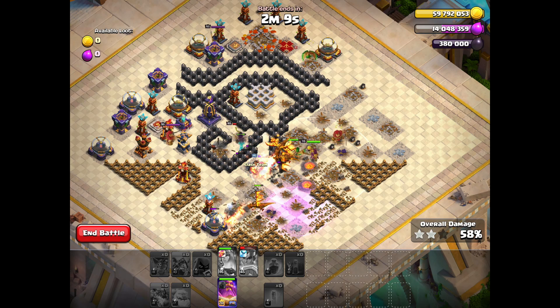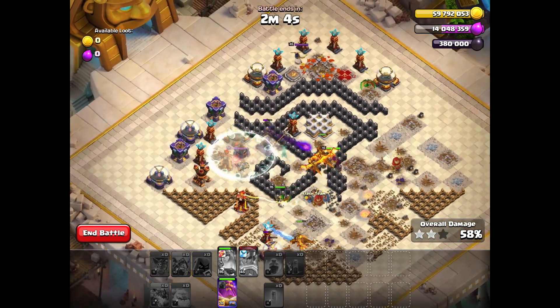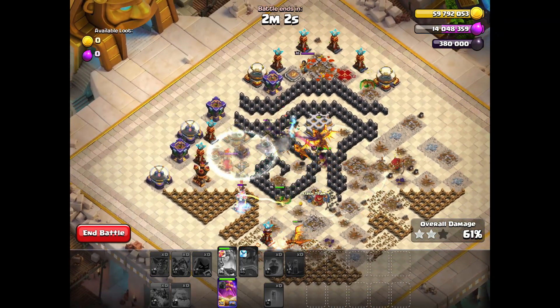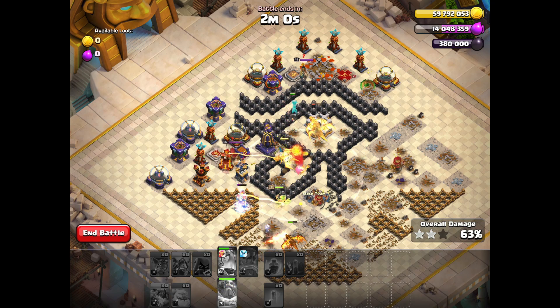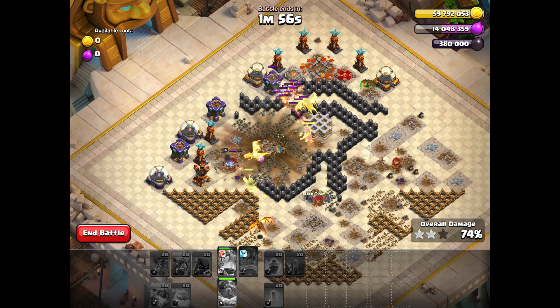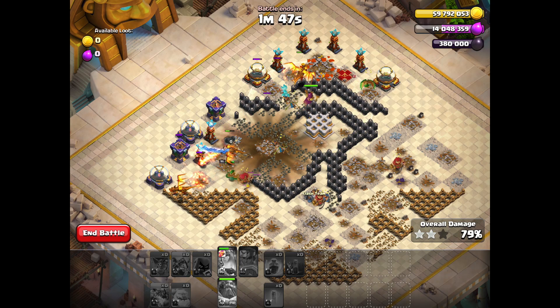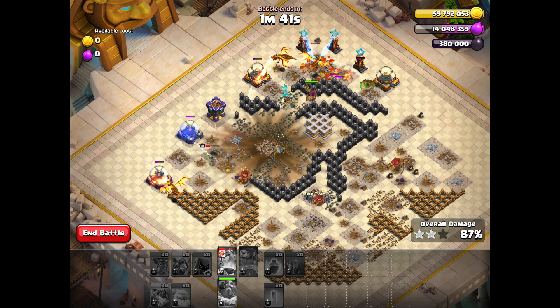Our royal champion starts hitting the monolith, activating the last invisibility tower. It's very important to wait until the invisibility goes off before using our grand warden ability. He fires his fireball, destroying the monolith and the single Inferno tower, and helps protect our super dragons so they can take down the rest of the buildings. This is the easiest way.